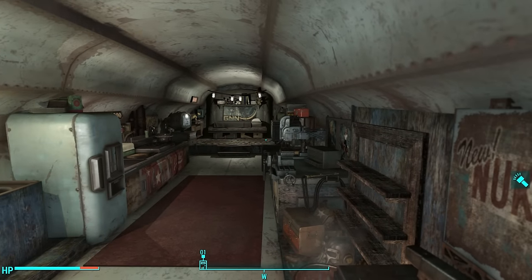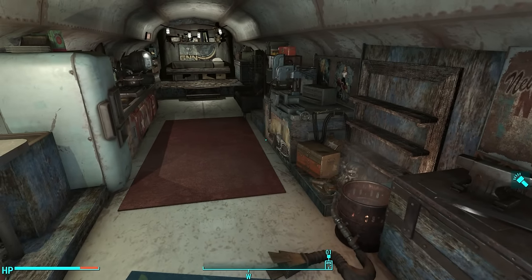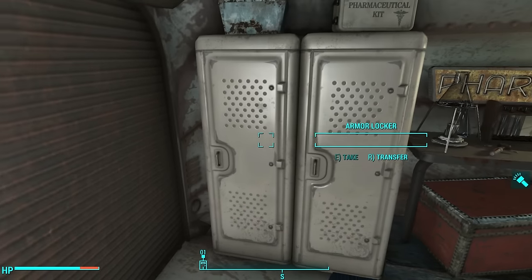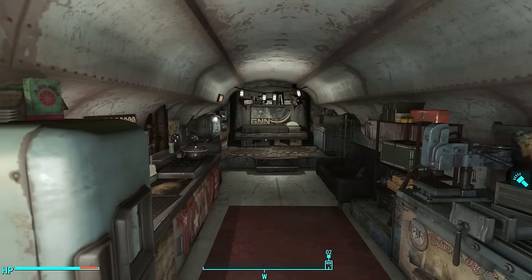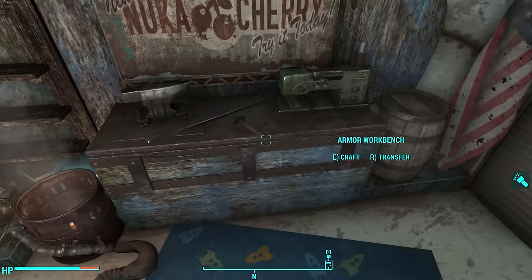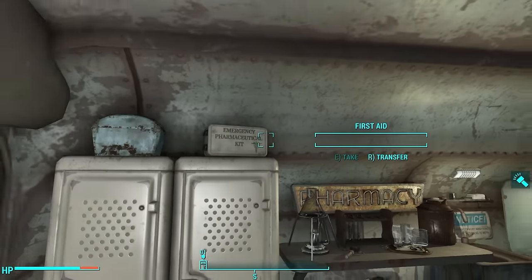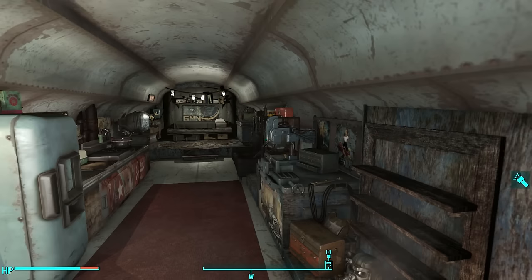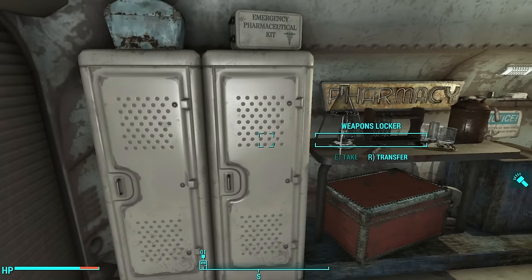One of the nice things about this player home is he includes a container for every conceivable thing that you might need to store. Over here we have a weapons locker and an armor locker side-by-side, and of course you can use these for any kind of storage that you want. It is nice that he had the foresight to place containers for every conceivable need, and he named them accordingly. So we've got an armor and a weapons locker.